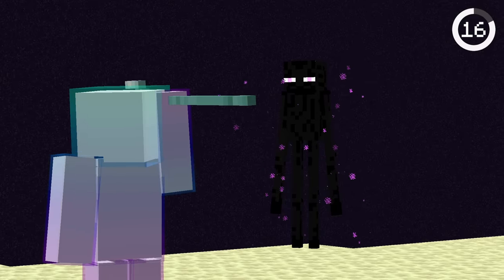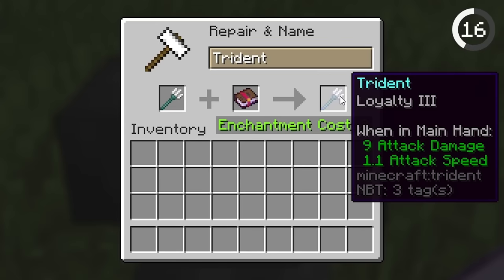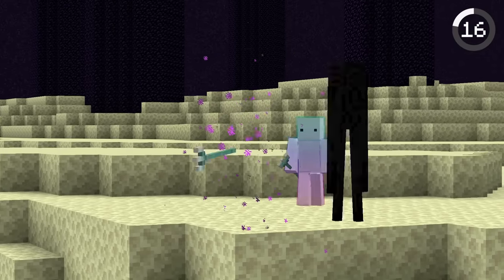Don't throw your trident in the end — it's easy to accidentally chuck it into the void. Even the Loyalty enchantment can't save your trident from it.